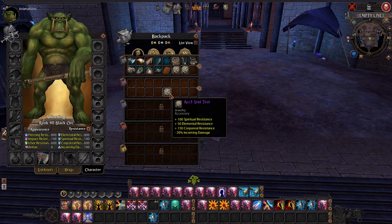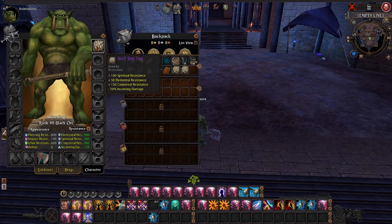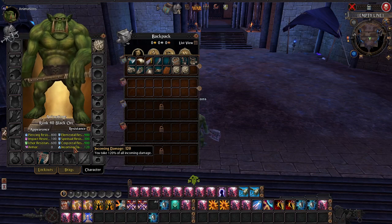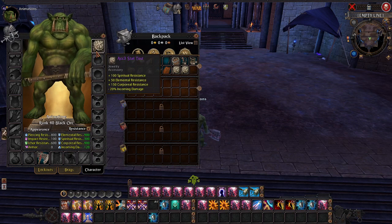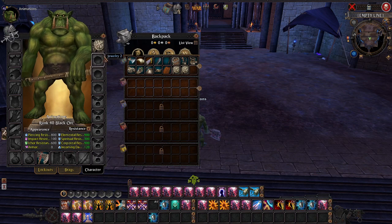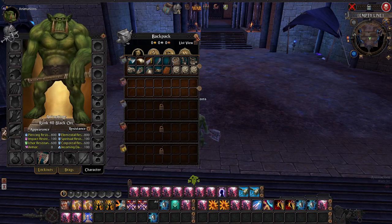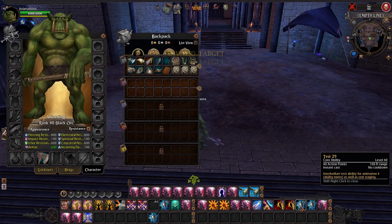Your incoming damage stat is negative on gear. I do have to fix that as well — this should actually reduce to 80, meaning you'd take 80% of all incoming damage. We got a new build literally this morning, so there are a handful of things I need to readjust. But yeah, that is the stat windows. As shown here, this buff increases armor and stacks — this is part of our stat stage buff system.